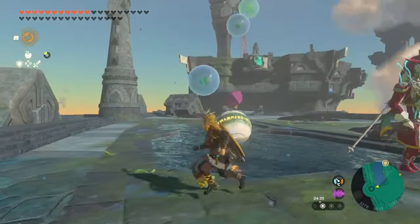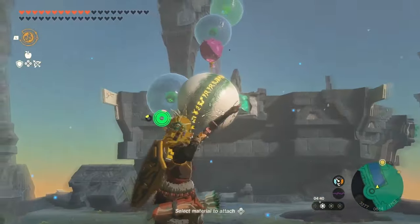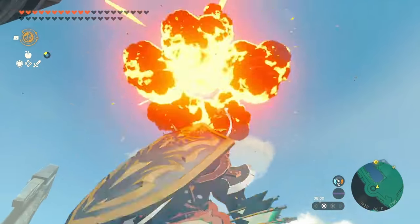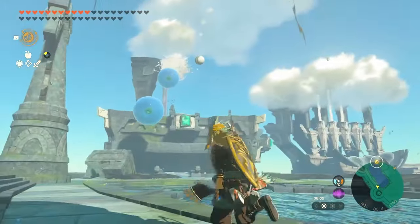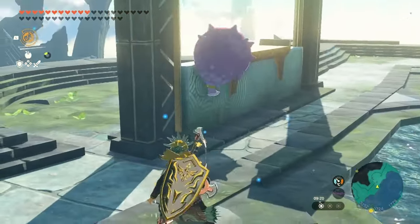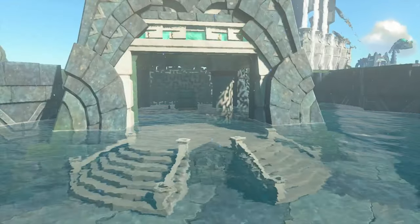For terminal 3, we need to get an orb up to the next island. Octoballoons and arrows didn't move it very far, but bombs with a good angle will get it up. Once up, we can gust it into place and then octoballoon the gate to lower the water level. The orb slips in and terminal 3 is available to unlock.